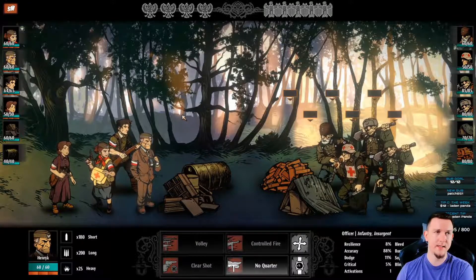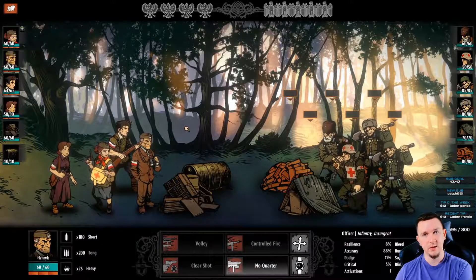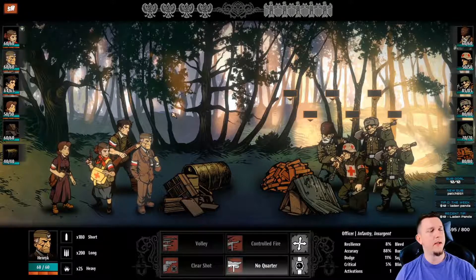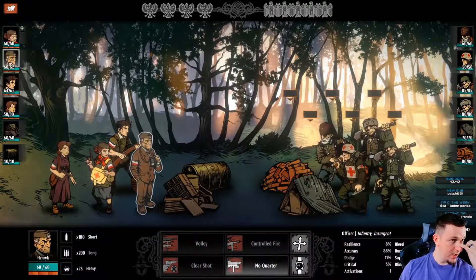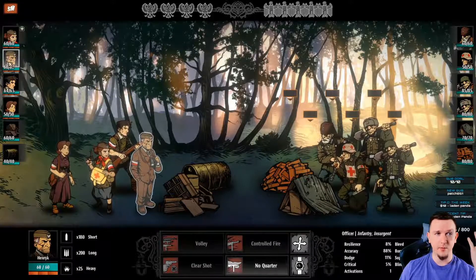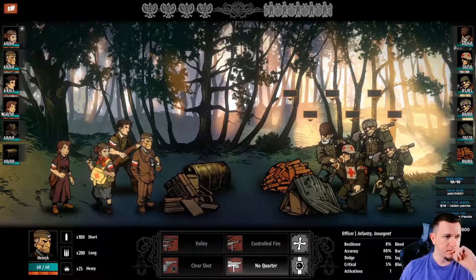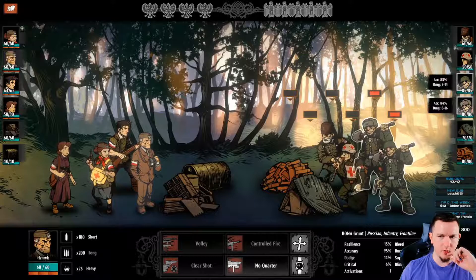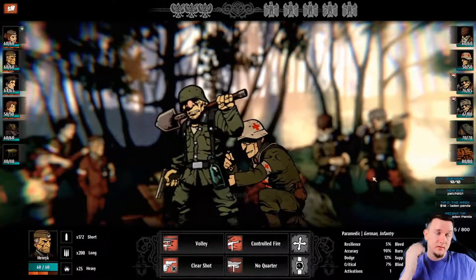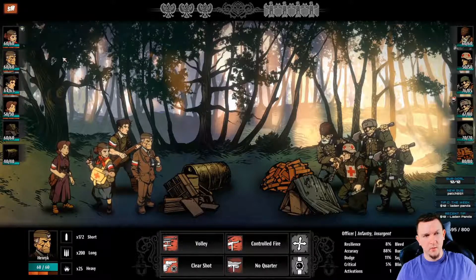The only connection between this and Darkest Dungeon is that it's 2D, left versus right, you have four skills, and you go back somewhere after missions. The art style reminds me more of Metal Slug than Darkest Dungeon. No quarter is our new officer's skill - we've lowered their accuracy. One of them resisted, but we're making progress.